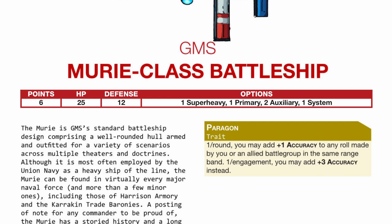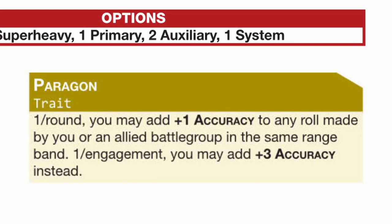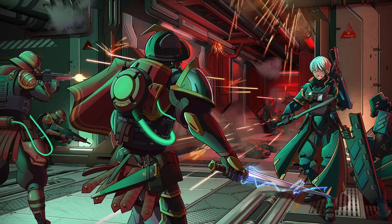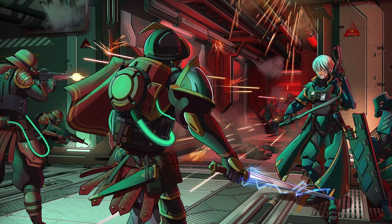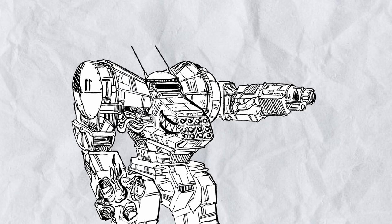Muri is the jack-of-all-trades battleship in Lancer Battlegroup — the one option you can't really go wrong with because it has no weakness. Its singular trait, Paragon, lets it add accuracy to any d20 roll. The most obvious usage is making your attacks more accurate, but it can also work against boarding rolls to kick out boarders, making Muri an excellent anti-boarding battleship. Adding a Minokawa can make things even worse for boarders.